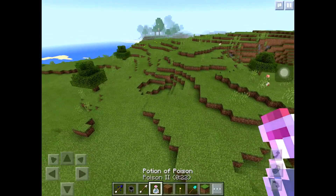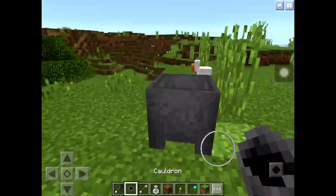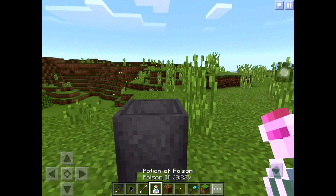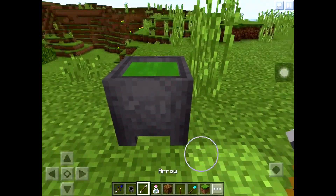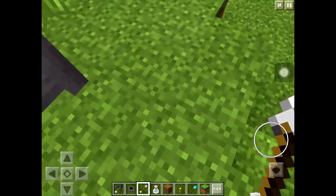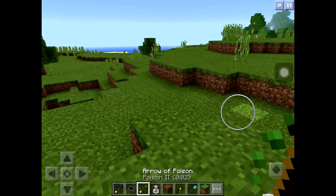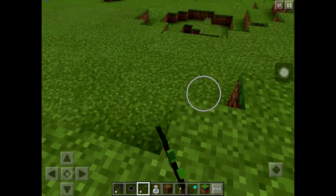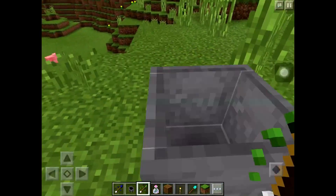Basically you just grab the cauldron, put in your potion — make sure you have it ready — and then put your arrow in. When you check your inventory, there it is: the tipped arrow. That's a pretty cool thing to know how to make.